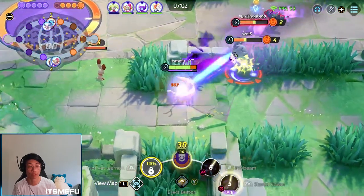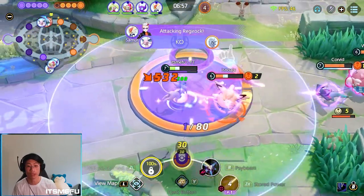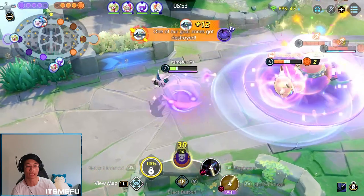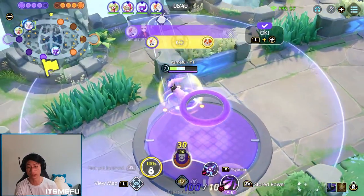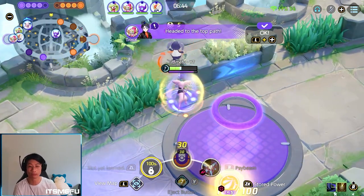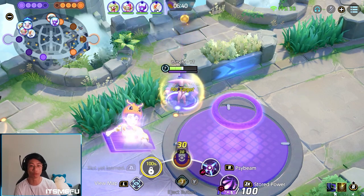Serena goes down here again, but we do manage to pick one off and we're going to try to stay alive. There were four people up top so we should be doing bottom quite easily. We get the Reggie Rob, which means we get a level buff for everybody — a bit of XP. And we should be heading up top once everyone groups up.